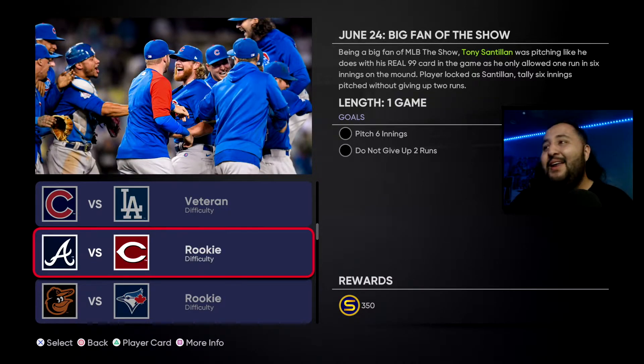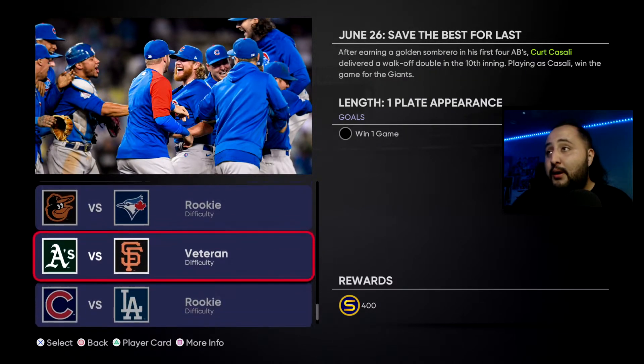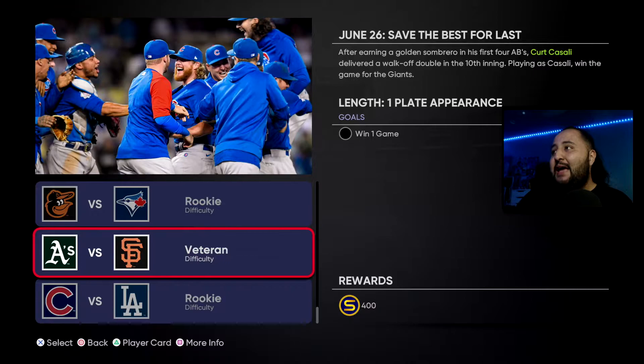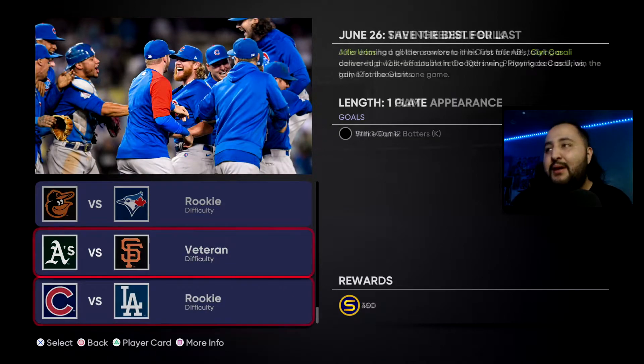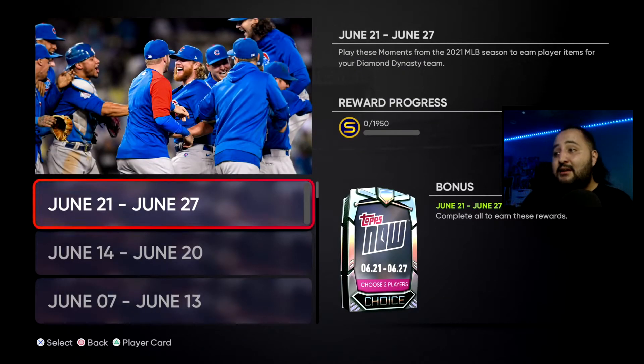On rookie difficulty with Vladi Jr., you gotta hit a home run. Playing as Kurt Casali, win the game for the Giants — basically just walk off the game, pretty easy. Then you gotta strike out 12 batters using Julio Urias. Completing all of these, you're going to get that Tops Now pack where you can choose two diamonds, plus 1,950 stubs and extra XP toward the program.